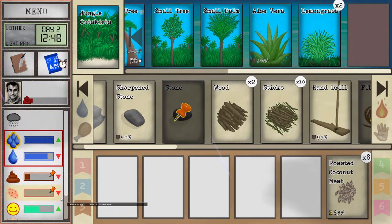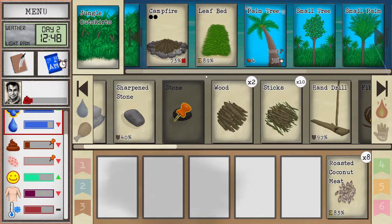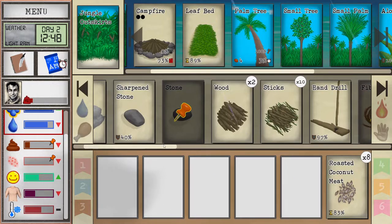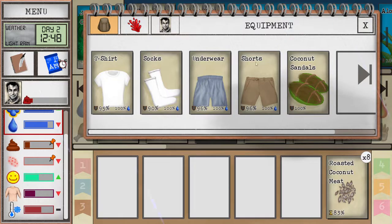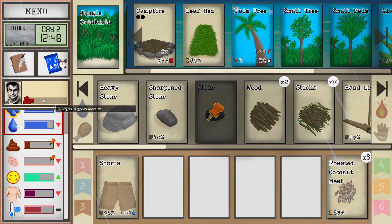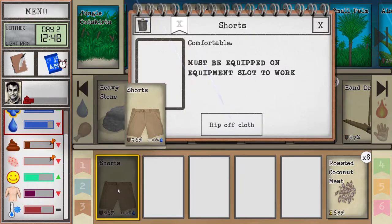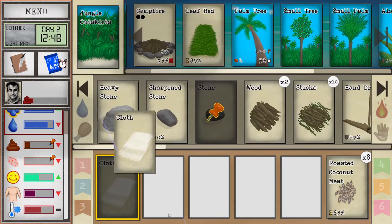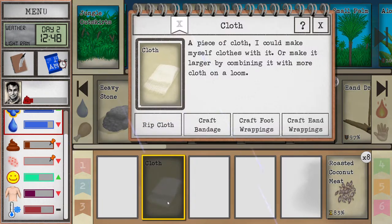An important tracker to pin is bug bites. If you get too many bug bites you can get some very nasty diseases, so keep this stat down. You can keep it down by staying on the beach or by rain in the jungle outskirts. I'll grab my underwear — actually more importantly we need food wrappings. We got some cloths from ripping up pants, and you can rip them into smaller shreds to craft bandages, food wrappings, or hand wrappings.